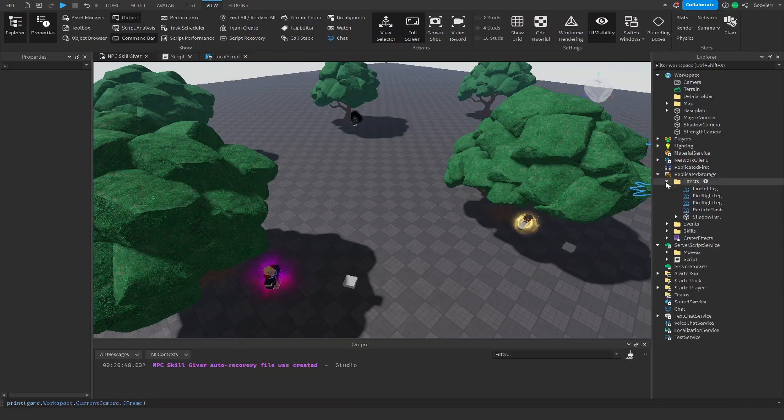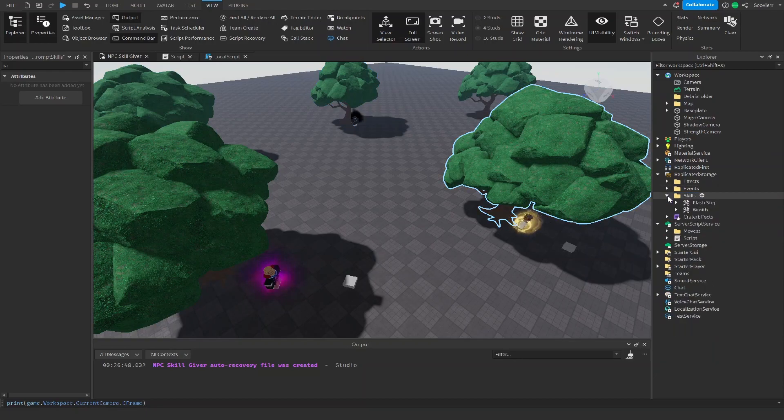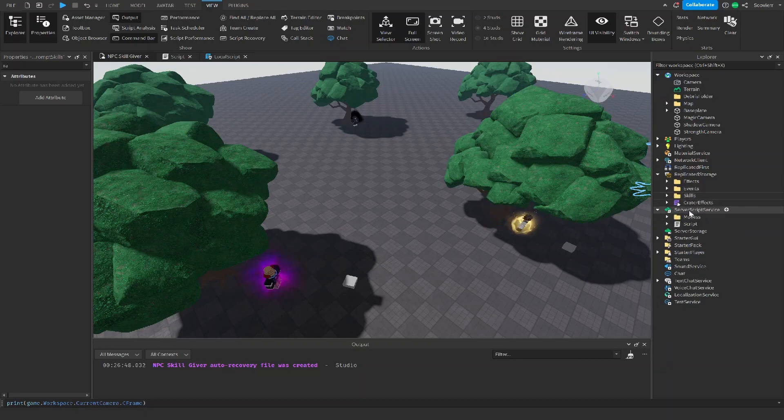I basically made everything organized. We have the Effects folder, our Events folder, and we have our Step. We're using Prompt Skills for our NPC SkillGiver system. We're also going to get the Skills folder — it's going to hold all the skills we're using, so we can parent it to ourselves and give it back. And then we're going to have the Creator Effects from one of our previous videos.